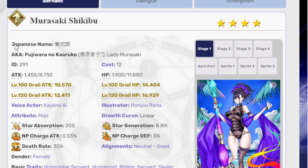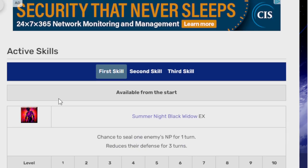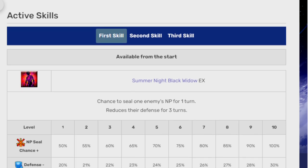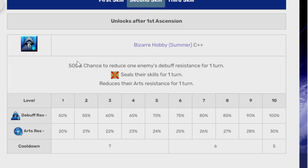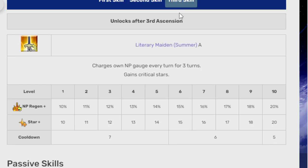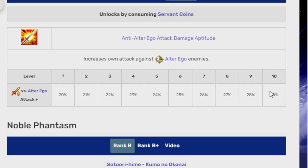Here she is, Murasaki Shikibu. She is a writer. Single target. Two quick, two arts, one buster. First skill is Summer Knight Black Widow EX: chance to seal enemy MP for one turn and reduce her defense for three turns. The MP seal chance is 100% at level 10, and defense is 30% down at level 10. Six turn cooldown. The second skill is Bizarro's Hobby Summer C++: 500% chance to reduce one enemy's debuff resistance for one turn, seal their skills for one turn, and reduce their arts resistance for one turn. Debuff resistance is 100% and arts resistance is down by 30%. The third skill is Literary Maiden Summer A: charges NP gauge every turn for three turns. Gain crit stars — 20% NP regen, 20 stars, and five turn cooldown.